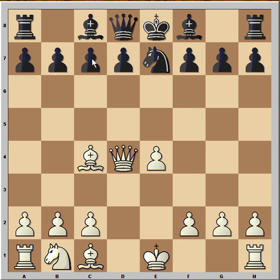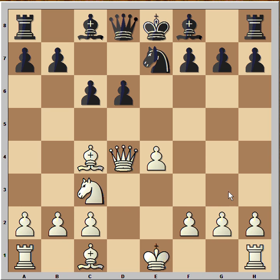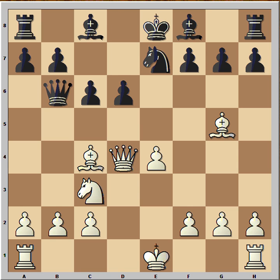Instead, in this position, black played c6, and he will have a problem with his d-pawn now. White continued normally: knight to c3, d6, bishop to g5, pinning the knight. Queen to b6, unpinning.